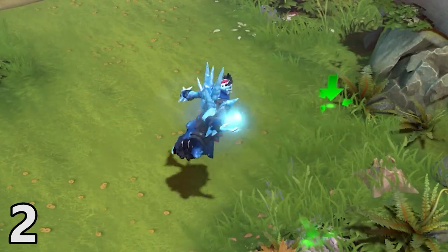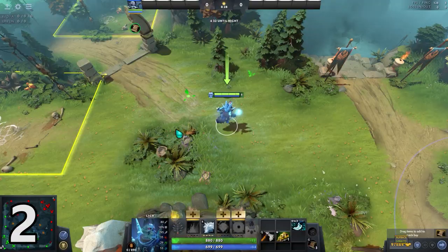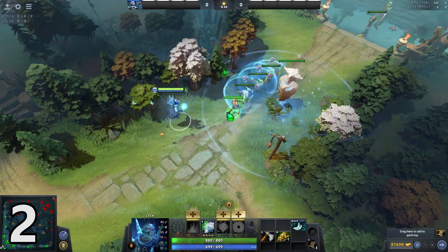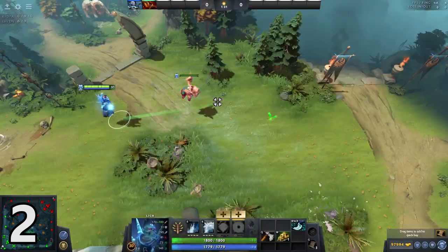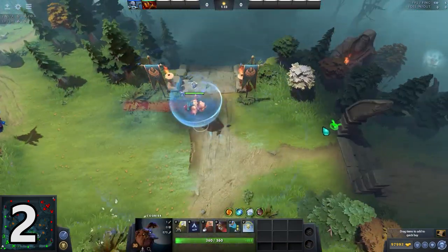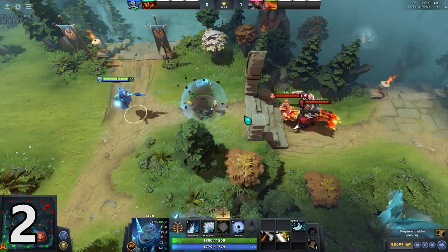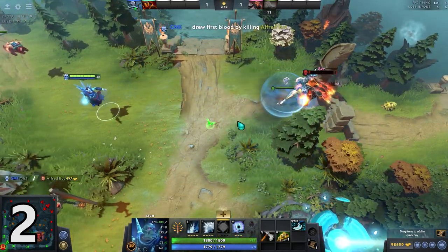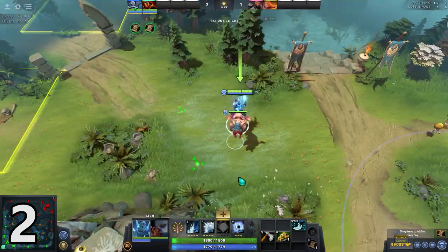Number 2. Sometimes you learn from mistakes and sometimes you learn from experience. But this trick, I learned from an accident. Just like buildings and heroes, you can Frost Armor couriers and wards. Magic!